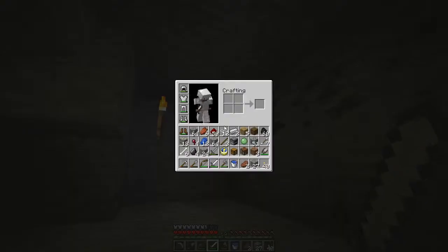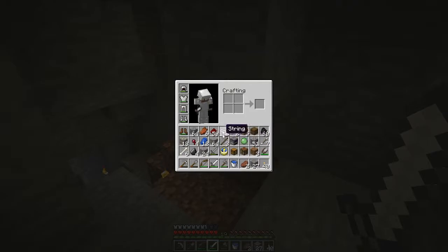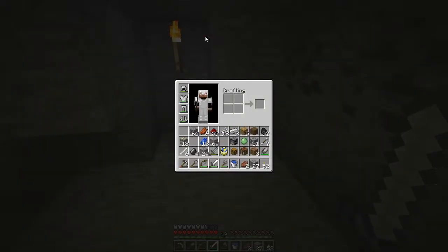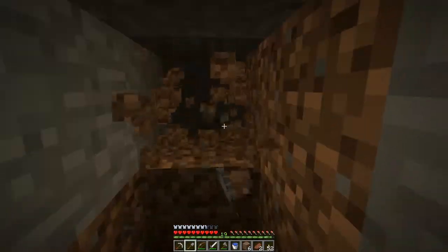Can I even get more coal? Not a very good inventory management on my part. Let me make these into sticks — no, that'll be too many torches. Let's get rid of these boots, spider eyes. Bones will be useful soon. I'm running out of food, so I don't want to throw away the rotten flesh. Let's get rid of this gravel at last, put some dirt on our hotbar, get more dirt so we have blocks.